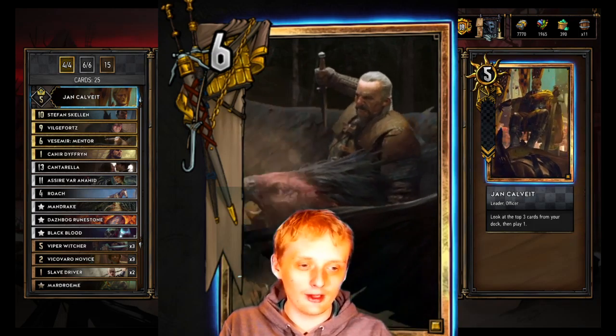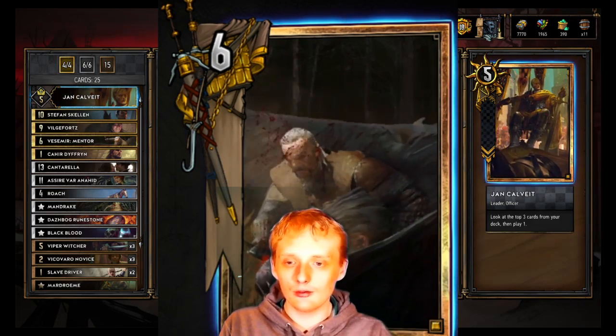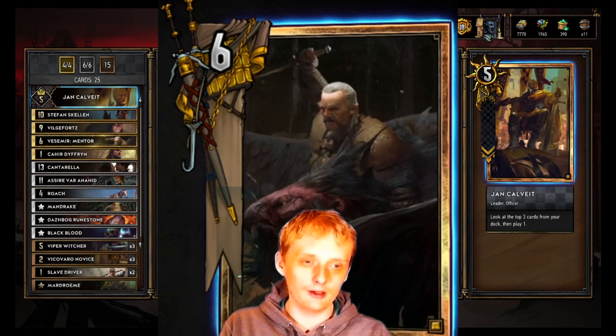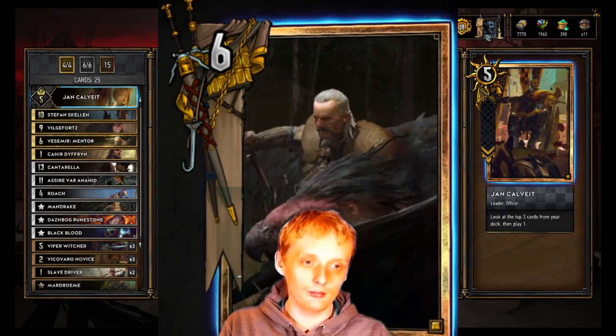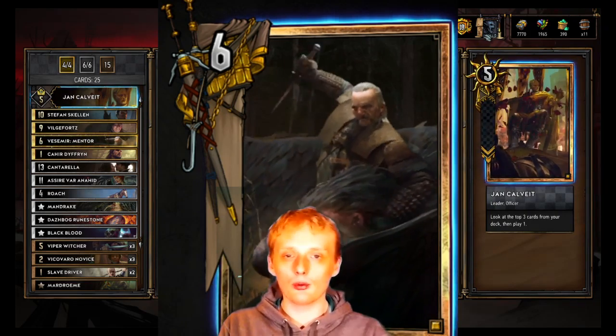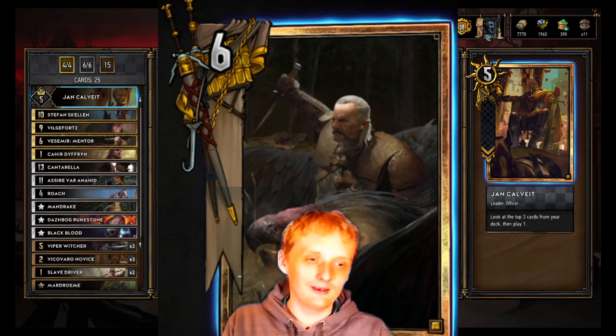John Calvette: look at the top three cards from your deck and play one. Really good card, really good leader overall. You can run him with pretty much any type of deck and he'll be decent at least. That's it for the deck overview — we'll get into some pro matches with alchemy and try it out.